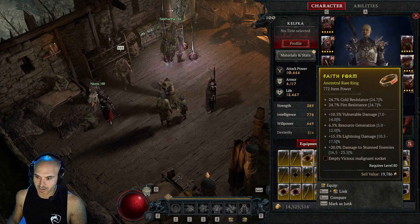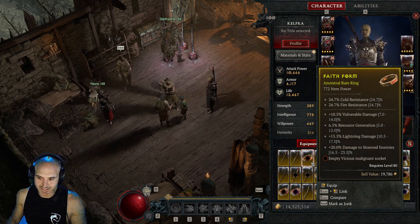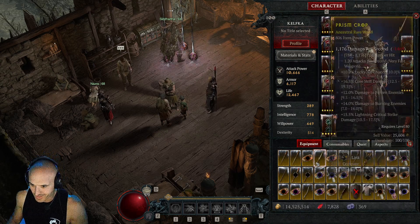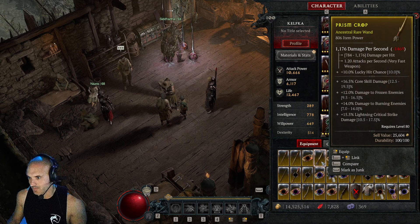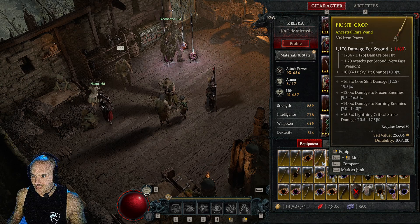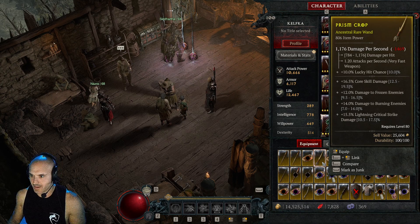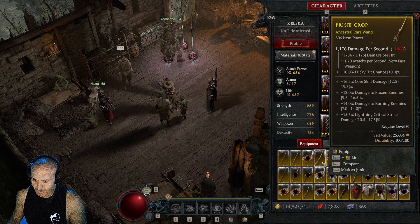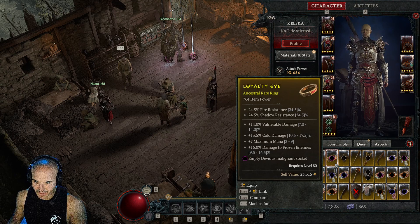This Faith Form ring is actually really good — I would reroll that resource for crit strike. You got lightning damage, vulnerable, and damage to stunned, so that is a crazy ring for a lightning build. This other ring has core damage, frozen, burning, and lightning — this could be a great lightning build. One-handed, does a lot of damage, so I'd probably reroll that burning to try to get vulnerable or just regular crit — that's a bomb weapon.